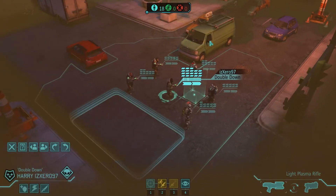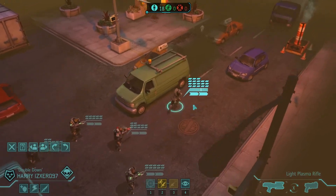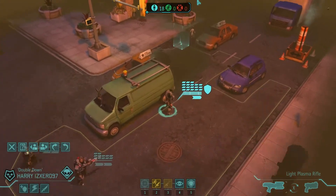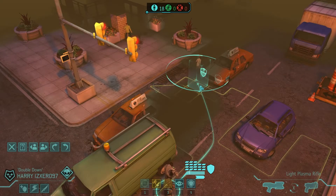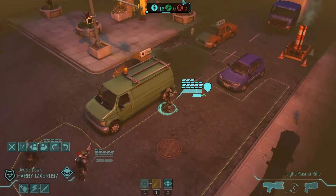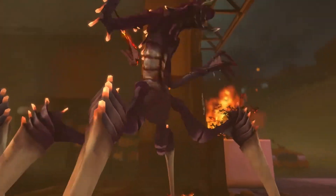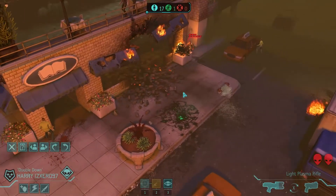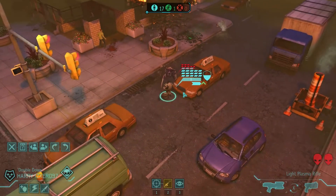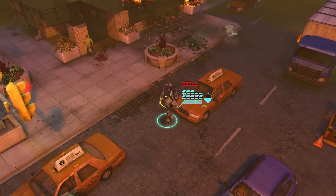We'll hold off on the sniper rifle for the time being and move everybody else up. Do the same thing with the support with the smoke grenade - we'll let him do his thing with the smoke grenade if need be. I always hate using them right away just in case I do need a smoke grenade - like now it'd be fantastic to have one for cover if these guys shot. But they don't, so we'll just blast them in the face, really really hard.